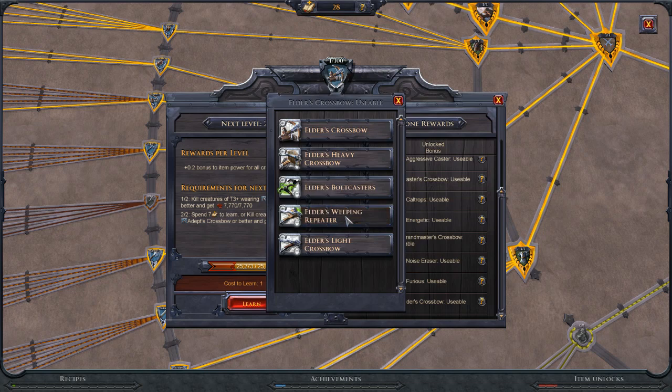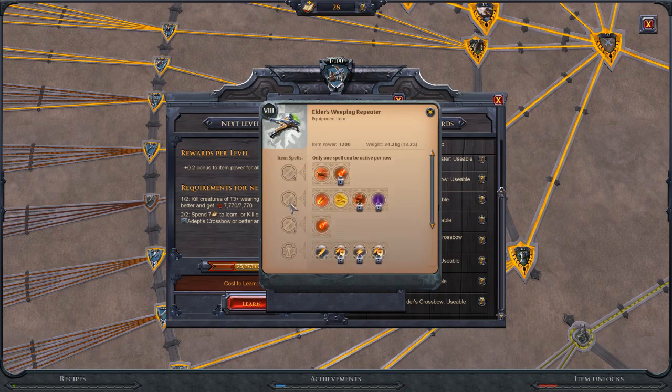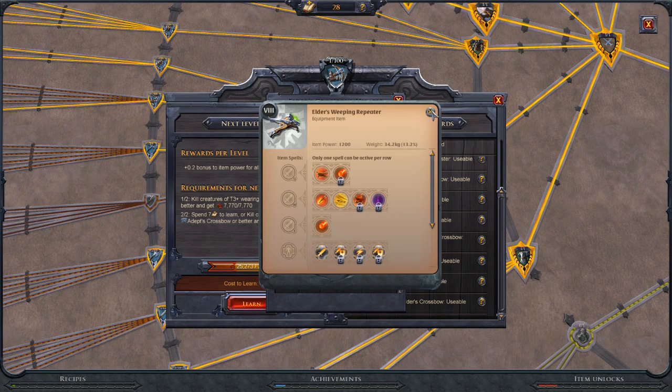The Weeping Repeater is an artifact crossbow requiring the Lost Crossbow Mechanism. Its E ability is Explosive Mine — shoot a mine into the ground that detonates when someone steps on it, dealing 491 damage to all enemies in a 7-meter radius. Unfortunately, allies can also detonate it, which makes this terrible. All the stats are reasonable but until they change it so only enemies can trigger it, I don't think we'll see this doing anything competitive.